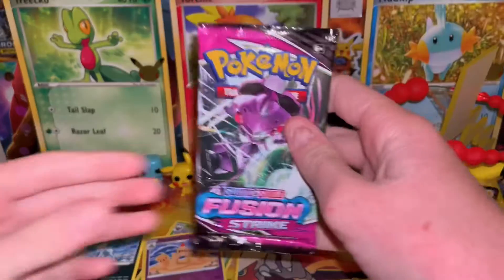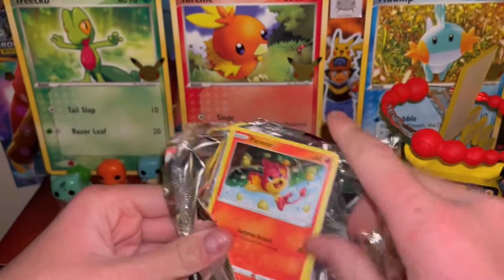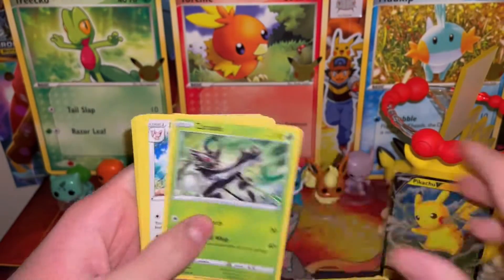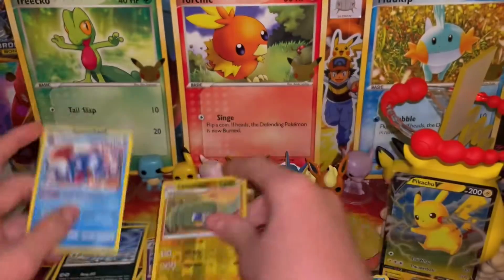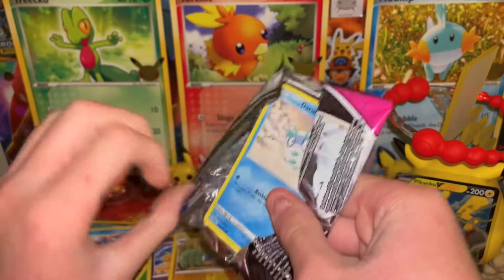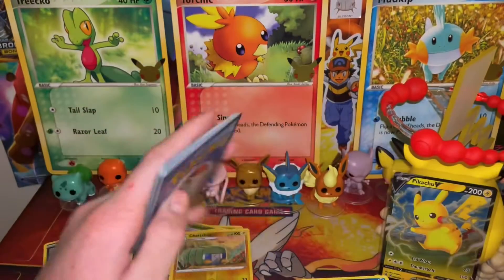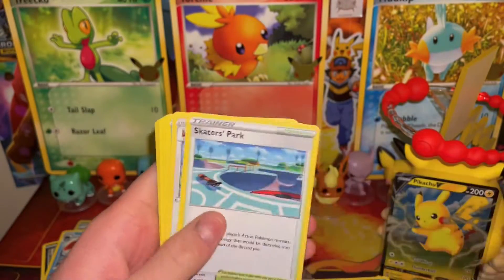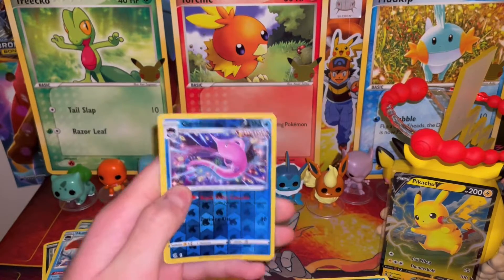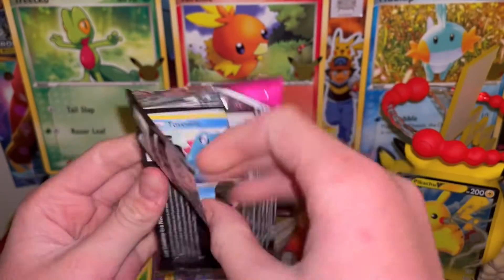Now moving on to hashtag Genesect. We have Electric Energy, Primeape, Snubbull, Geodude, Reverse Chargebug, and Huntail. Still two more chances — there's still a chance for hashtag Genesect to catch up, although hashtag Genesect is losing at the moment, because Boltund has a holo and Mew has an ultra rare, and Genesect just has regular rares so far. We also got a reverse rare Corviknight. That's something, but not enough to make Genesect win by any means.